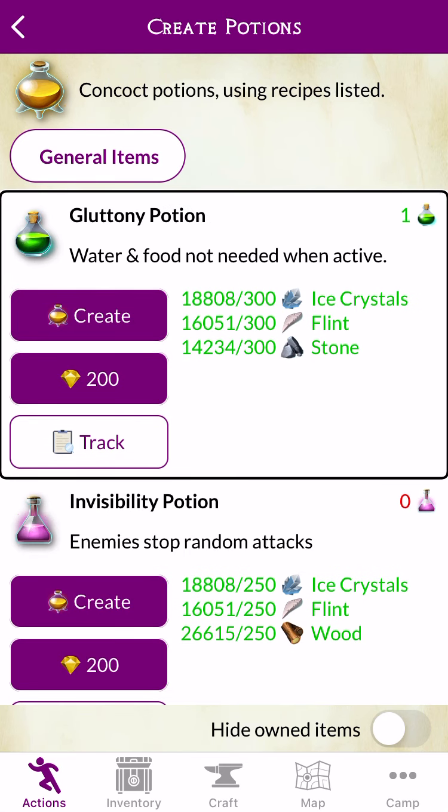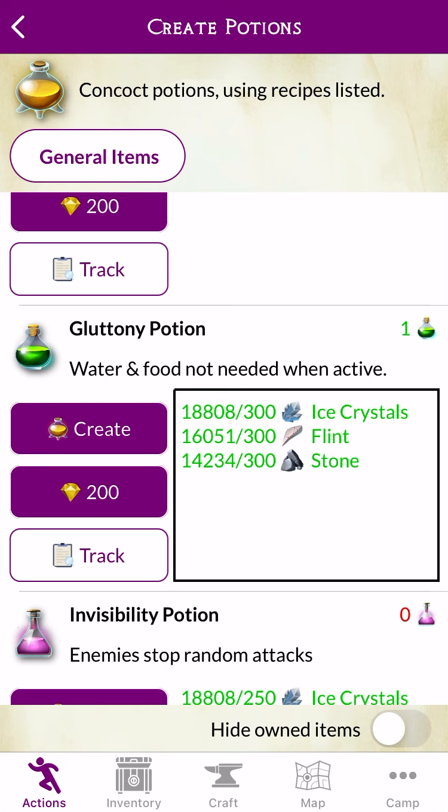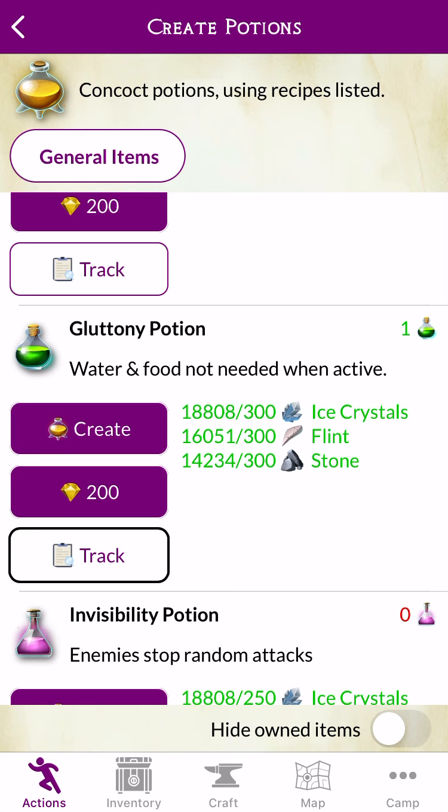Button. Gluttony Potion — Water and Food not needed when active. Enough resources to create a Gluttony Potion. 18,808 Owned and this item needs 300 Ice Crystals. Also. Create. Use. Track. Button.